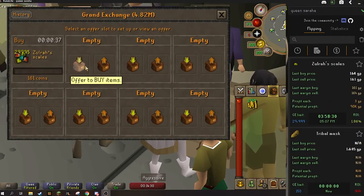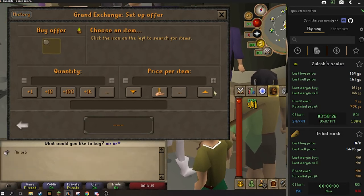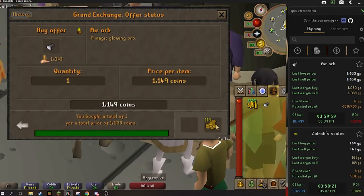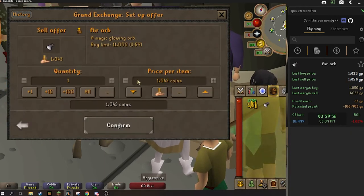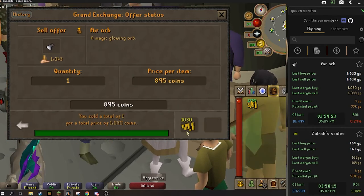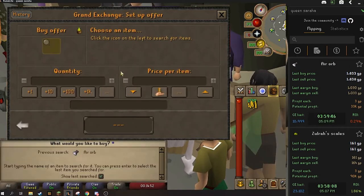The next thing we're going to check out is air orbs. Air orbs are kind of up in the air — usually they're pretty solid, other times they're just like a four GP margin. For me I really like to have a 10 GP plus margin on them. Right there it's a three GP margin so it's not going to be worth it for us now, but you definitely need to keep an eye out for air orbs in case they end up having a good margin, which happens a lot.